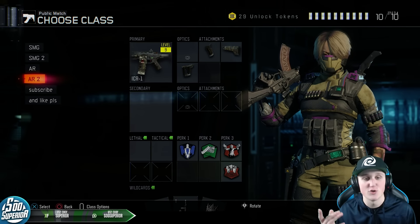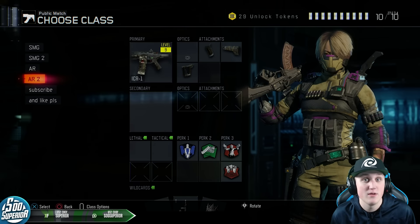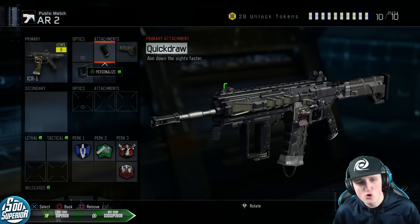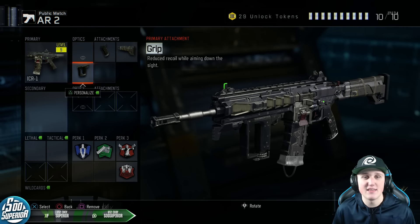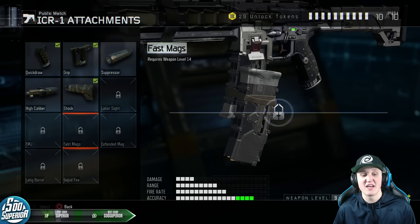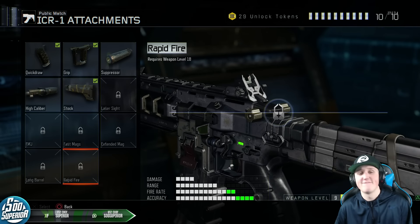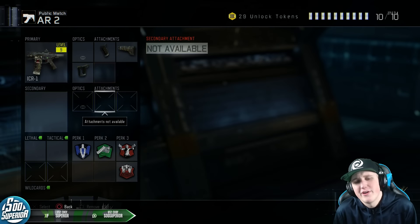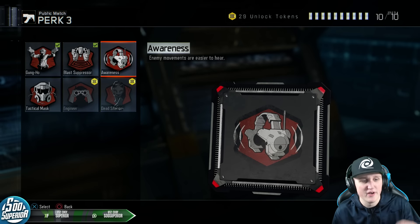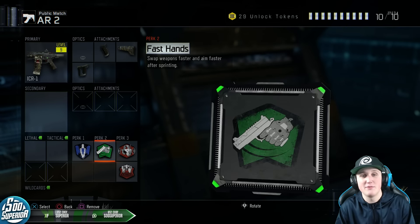The perks aren't really anything too crazy — just Blast Suppressor and Tactical Mask. The last class setup I really use is the ICR with quick draw, stock, and grip. Stock really doesn't do anything in this game but I figured might as well put it on, especially when you don't have better attachments like Fast Mag, Extended Mags, Long Barrel, or Rapid Fire — those are the last ones you unlock. I also put Awareness on instead of Gung-Ho since I'm running an assault rifle and I won't be using this on Nuketown.